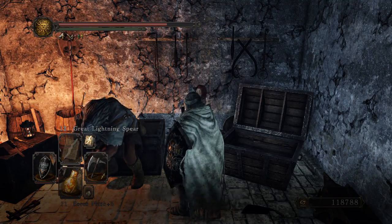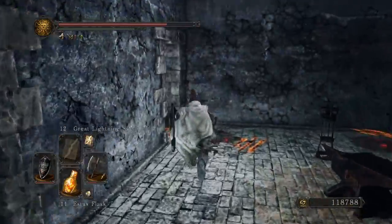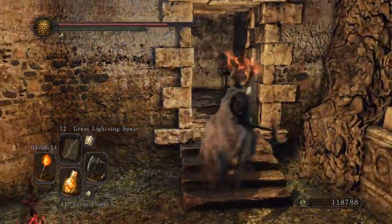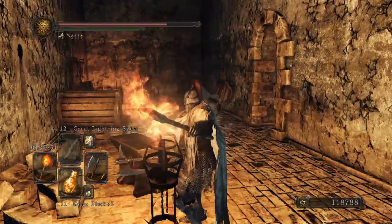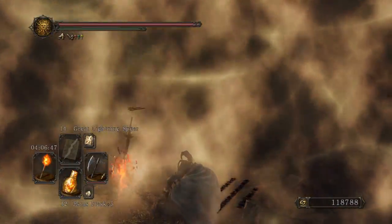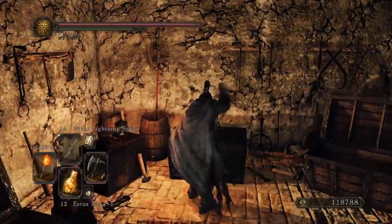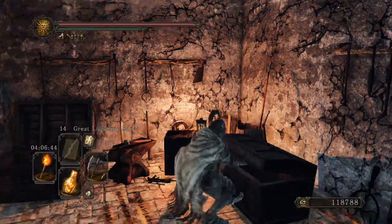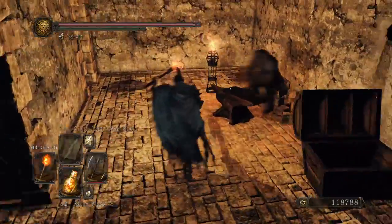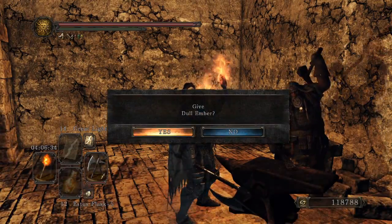That thing right there — that thing with the wheel — it looks like the kind of thing they use to measure long distances. I'll give him the Dull Ember later. I really don't need to right now, but I just want to get him over there so I can get this. He can't possibly be using that fire for forging.